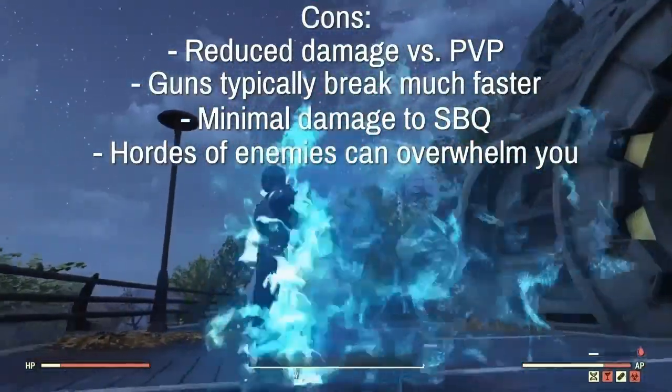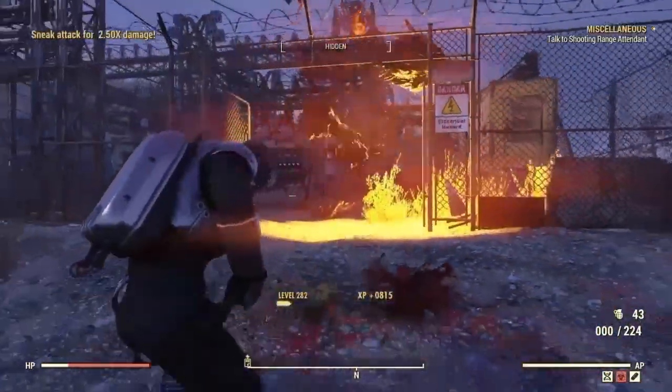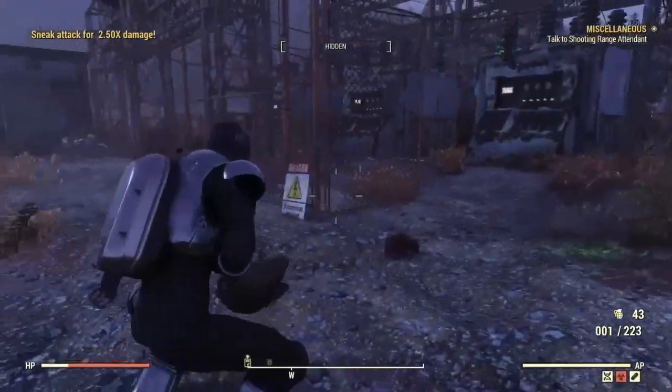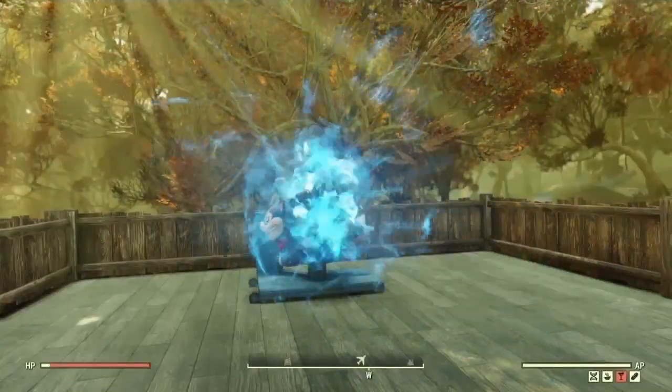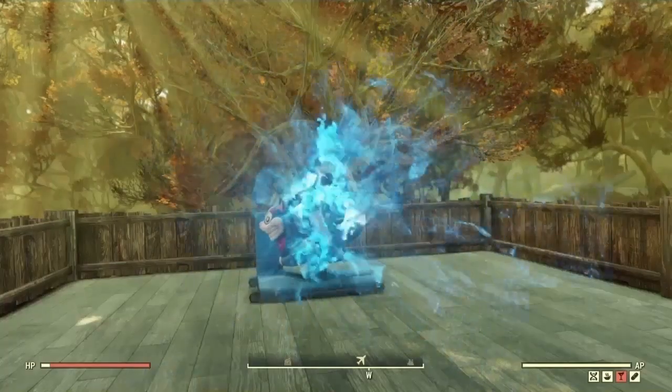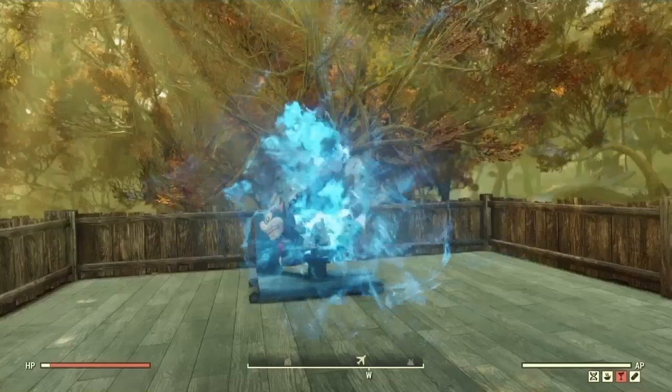With my current build I'm doing about three to four thousand damage per shot up close with VATS on. Against hard-hitting enemies like deathclaws, sheep squatch, and scorch beasts, I'm still killing those in usually one shot.